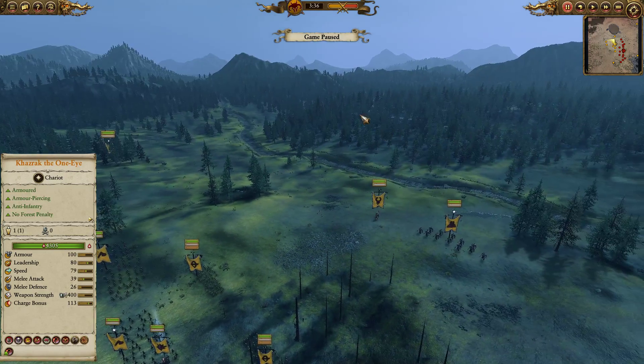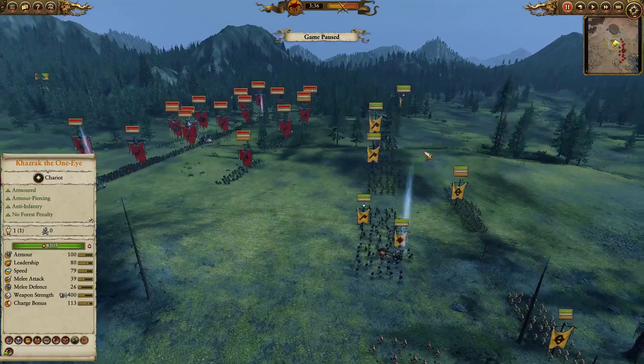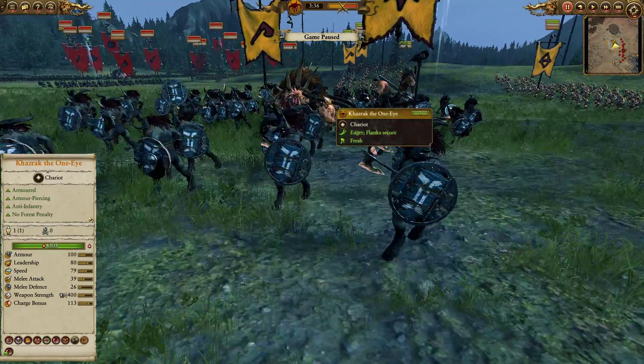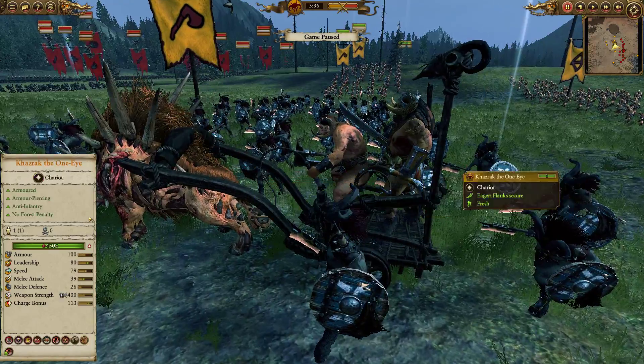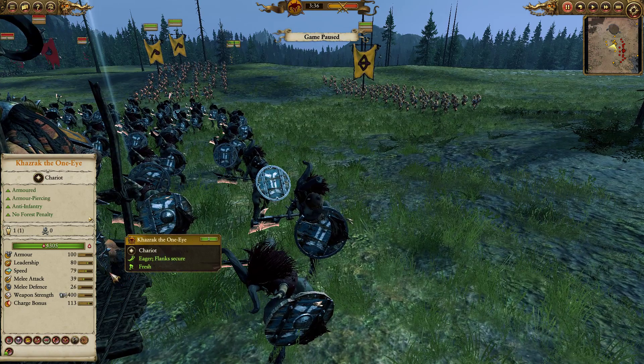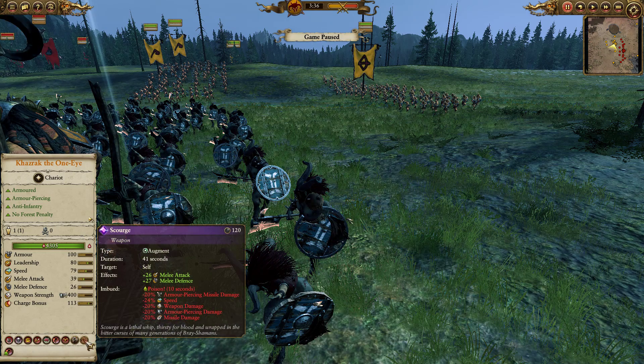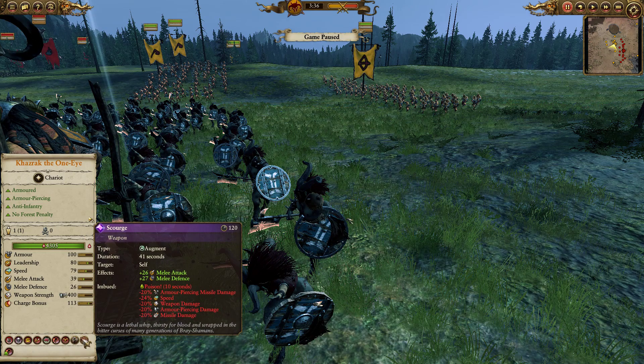I quickly want to go over the map composition both sides brought before we kick things off. I'm going with a Vanguard build and one of my lore choices here is a little bit odd — not going to see this all that often. Khazrak is better than he used to be. He did get Vanguard deployment on his Chariot now. He's got a weapon strength of 400, bonus versus infantry of 28 — pretty ludicrous stats — charge bonus of 113. He causes fear, he's got missile resist, he's immune to psychology, 100 armor. Against Skaven he's kind of hard to snipe. He's got Apocalyptic Vision, Scourge for poison and melee attack, melee defense.